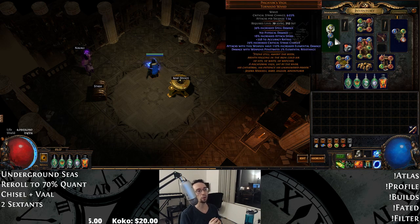For the wand, you're looking for percent increased attack speed — 18% is the max roll — and critical strike chance, which goes up to 30%. The other two rolls aren't that important, though they're good. You'll notice the most damage scaling from just that attack speed and the crit chance, and then shoot for like 107 to 110 or something with the increased elemental damage. If you have the budget, you can pick up a perfect one for like an exalt, but I've been using this one for a while and it's been treating me real well.